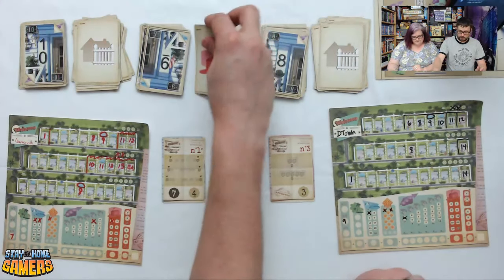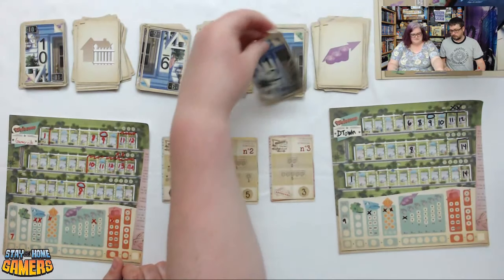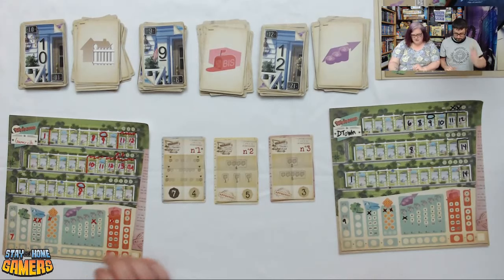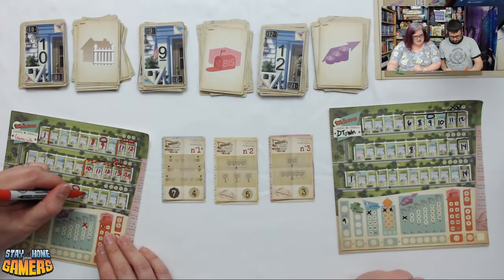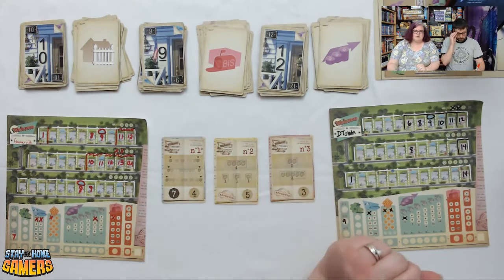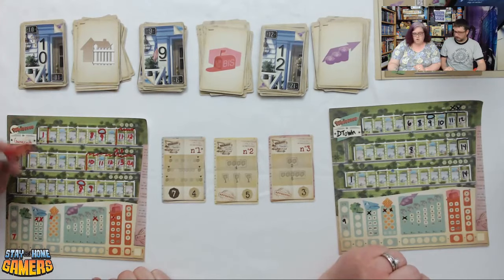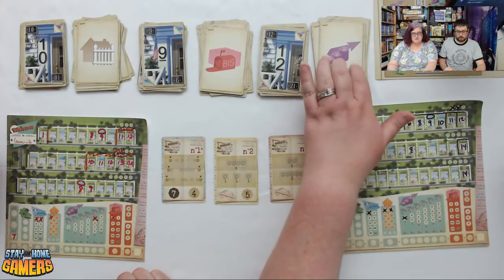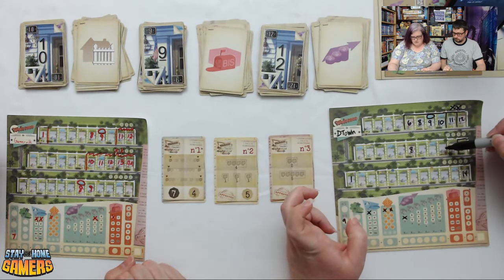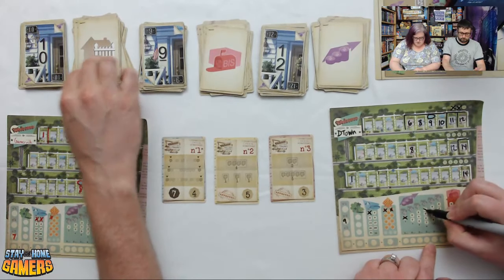Next flip: 10 fence, 7 abyss, 8 real estate — corrected to 9 abyss. Darcy puts a 9 but skips the BIS. Brian takes 12 with a 4 real estate, marking it off. Next: 7 real estate, 10 pool, 2 real estate. Brian takes 10 with a pool. Darcy takes 2 on a different street.